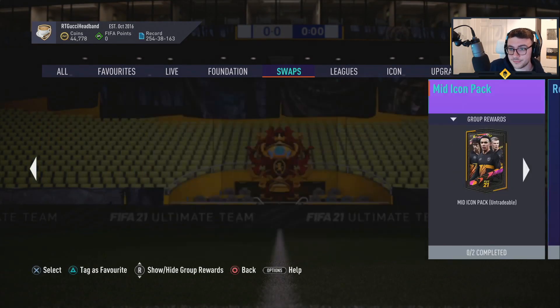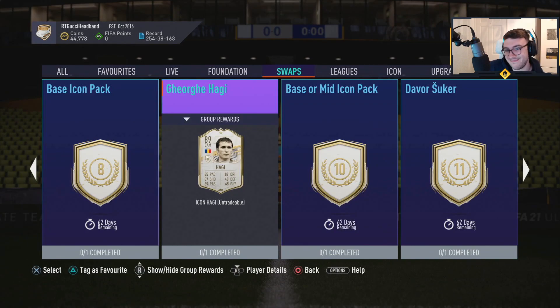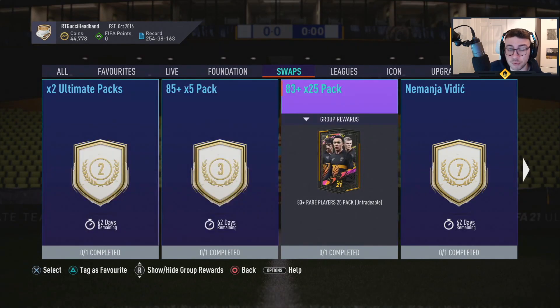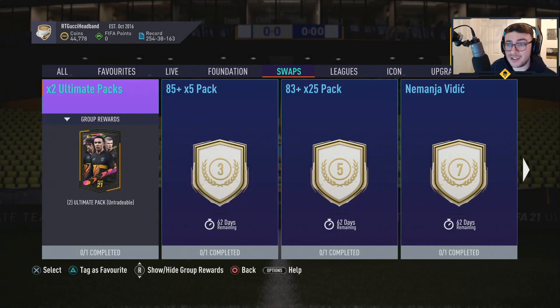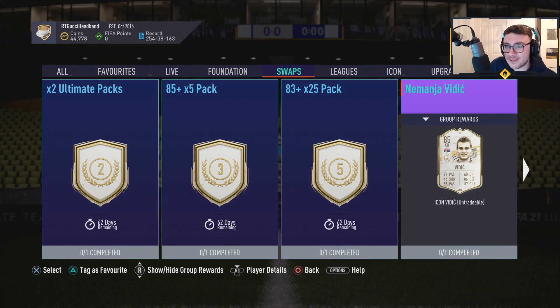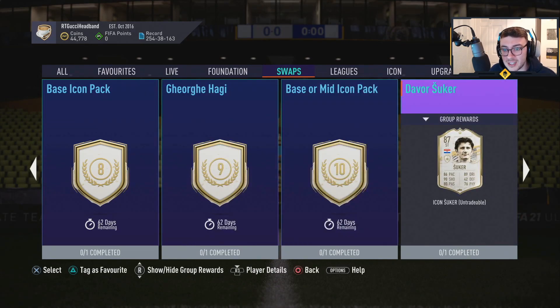The mid icon pack is 12. A base or mid icon player pick is 10. Honestly, Haji — I don't think he's worth doing, 85 pace — it's just a bit of a nerd card, doesn't really do anything for me. Best base icon at eight — honestly, at this point, I would probably advise — this is my personal advice so far — based on what I've seen, a 25-player 83-rated pack. Blast through these packs in time for team of the year and hope you get something. Vidic I'd argue isn't as good as Joe Gomez. Haji is alright, probably not worth doing. Suka is decent.